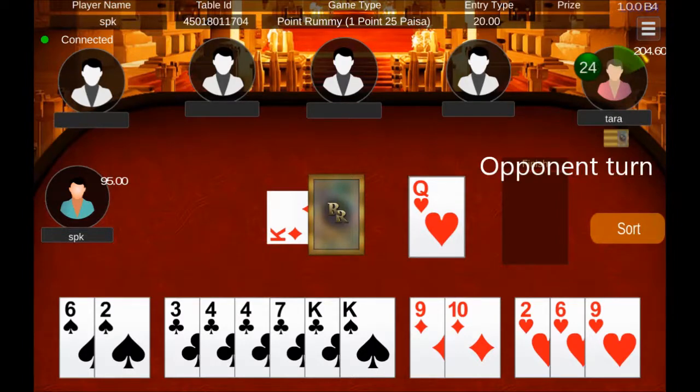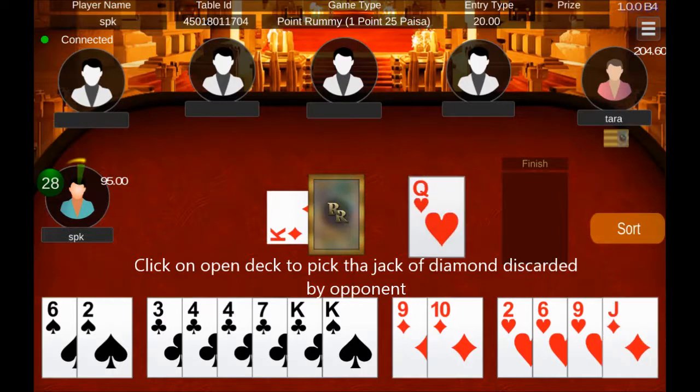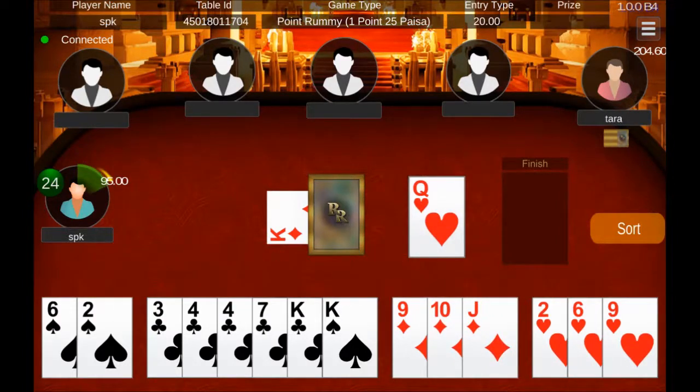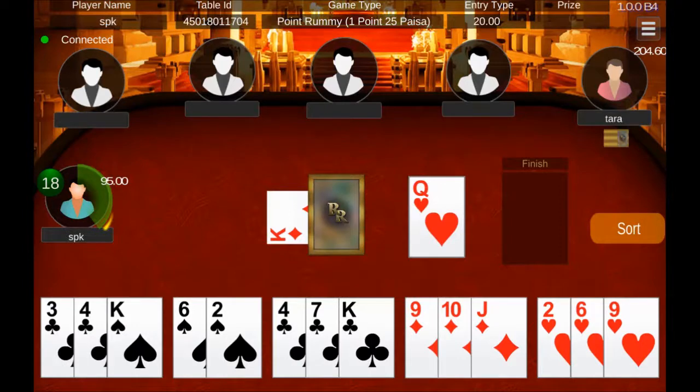All opponents will get their turn to pick and discard, drop, or finish the game. You can drag a card to group it with any existing group, or select 3 or more cards to form a new group.